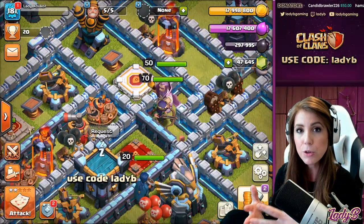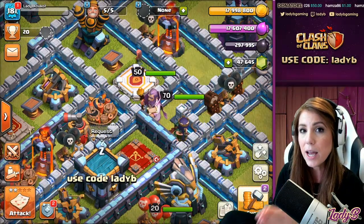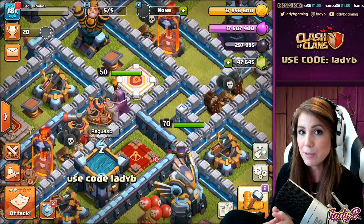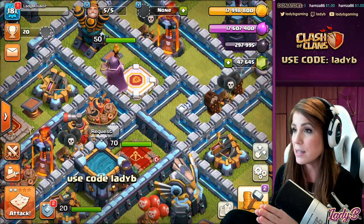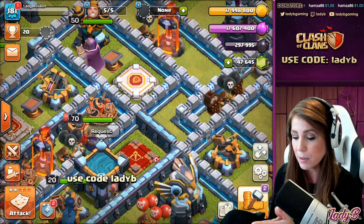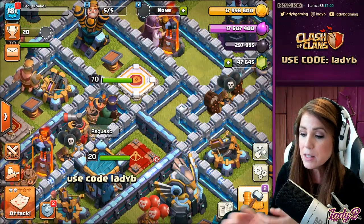Before we get into that, there's a nice little update for the creator code. There is a link in my description — if you want to help support creators, you can click the link and it'll bring you right into the game, just like the quick links for bases. It's a really cool feature, so make sure to check that link below and use code Lady B when you're getting these gold passes.